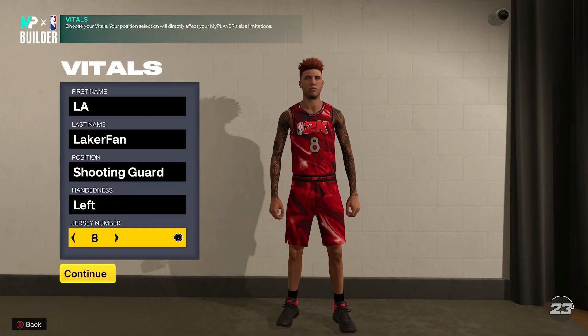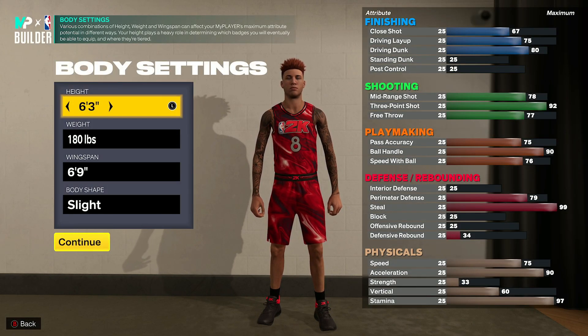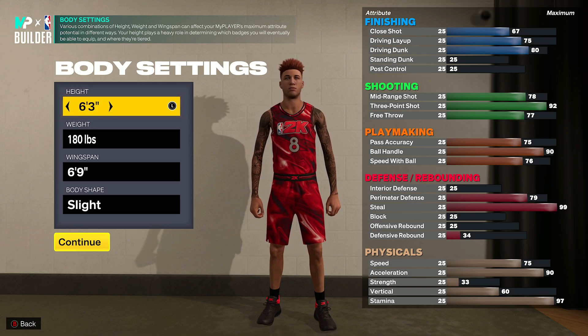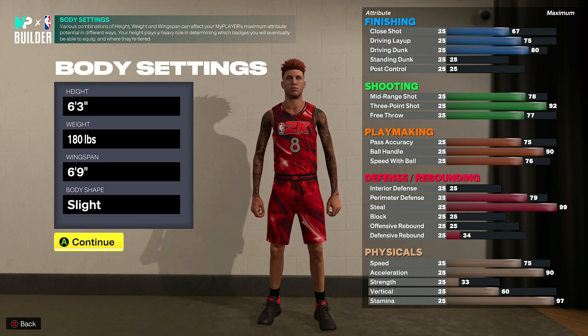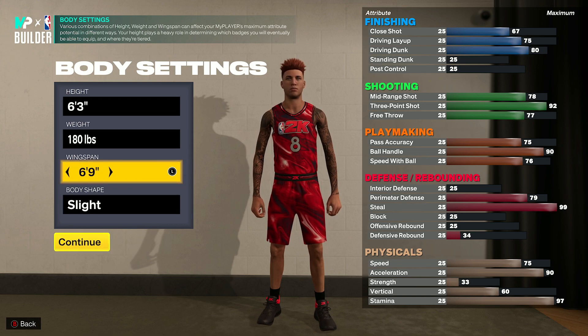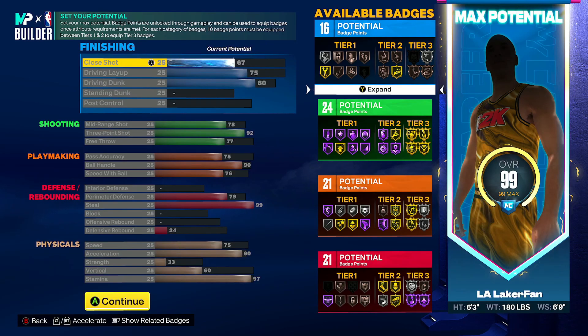For the 6'3" meta build, I have it listed at the shooting guard position. You could make this at point guard if you'd like, but I would suggest making it at the 2, debatably, because of the positional situations. With the lower pass accuracy at 75, if your point guard has 76 or above and you're lined up at the point guard position with this build, you will be lined up at the 2 every time. It is kind of nice to be at the point guard in MyCareer grinding, so if you do a lot of grinding in career instead of side courts or rec or park, I would suggest making it a PG. Nonetheless, we have a 6'3" with a 6'9" wingspan and 180 on the weight — this is what you see for most builds at the shooting guard position in 2K23 for comp.